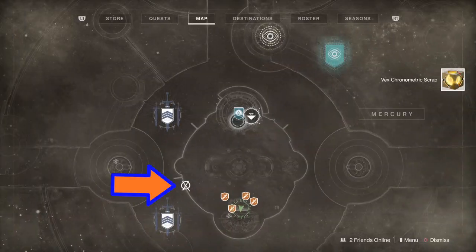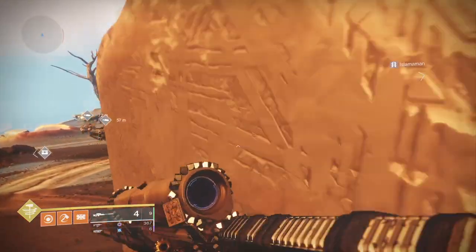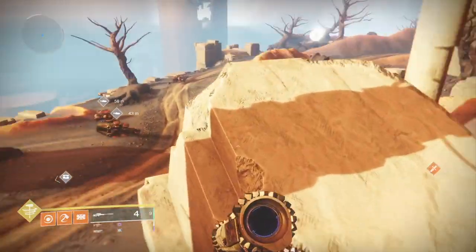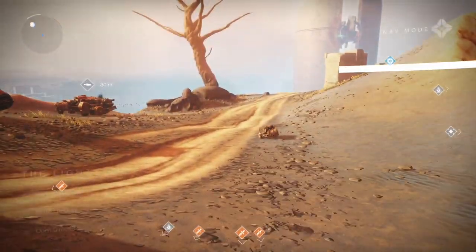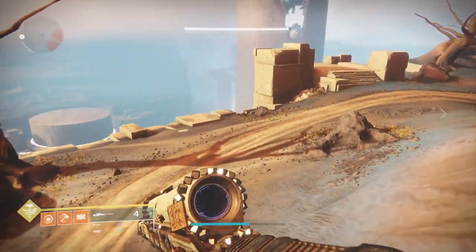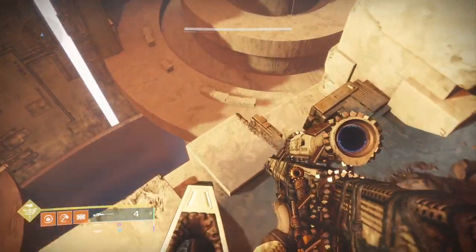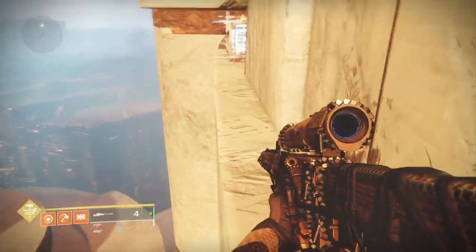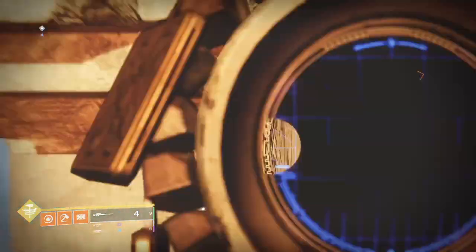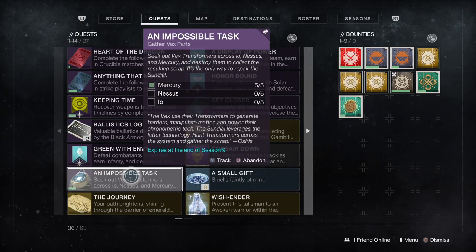The final one on Mercury is tucked away on this side of the map. It's quite difficult to find if you don't know where it is. Make your way over to the left-hand side of the map as you're looking at it. Keep going through the various enemies trying to blow your face off. Go right to the very edge here — you can just see a little lip. Jump down onto that and there it is, tucked away in the corner. And that's everything done on Mercury.